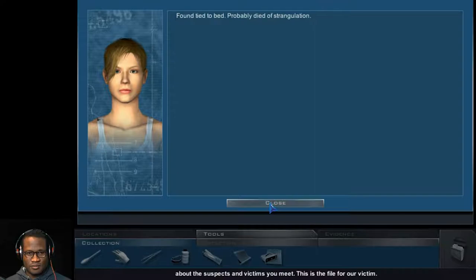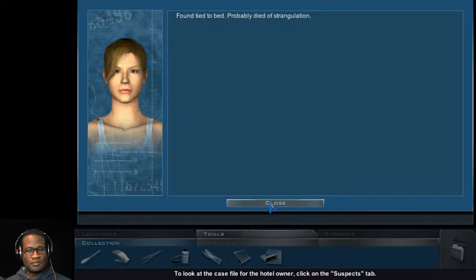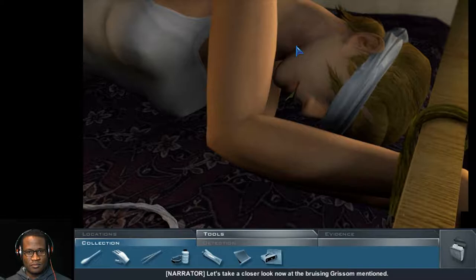Case files hold a summary of everything you've learned about the suspects and victims you meet. This is the file for our victim. To look at the case file for the hotel owner, click on the suspects tab. In addition to general information, suspect case files contain categories for means, motive, and opportunity. You will often need at least one of these filled to be able to get suspects brought in for an interrogation, and all of them for an arrest. Now click on the close button.